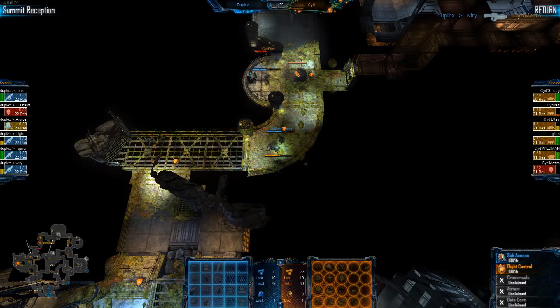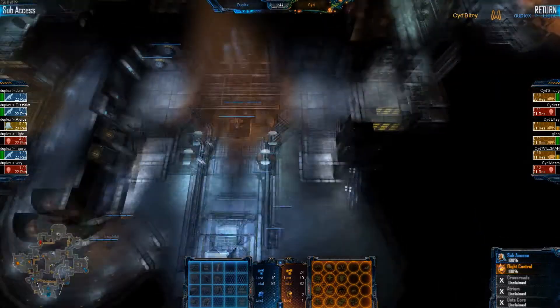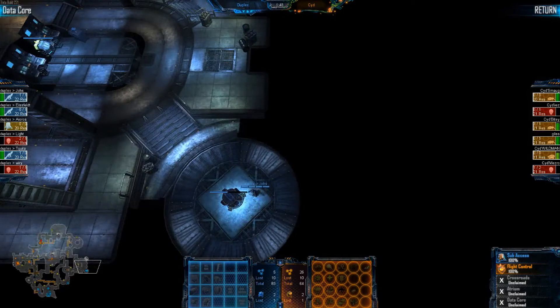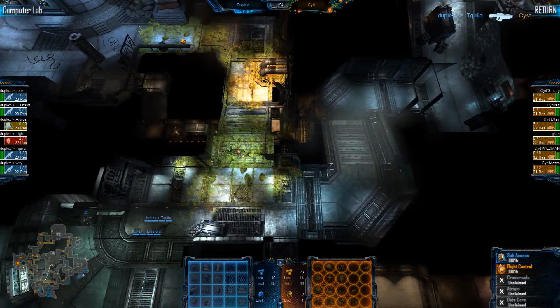We also have three skulks coming in on these two Marines. Wild Man coming in to support this — Bitey will take down Wiry, and then Light will go down, saving the RT. Very nice job. Keith's team is still on one infantry portal in the meantime.